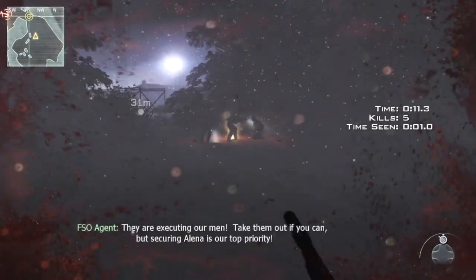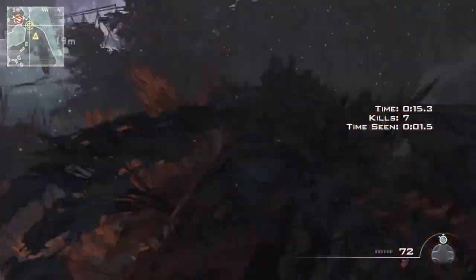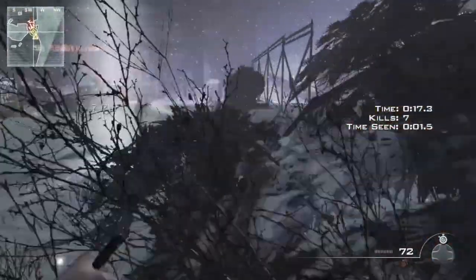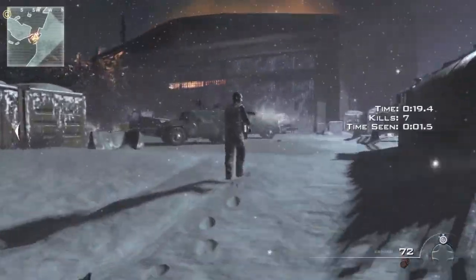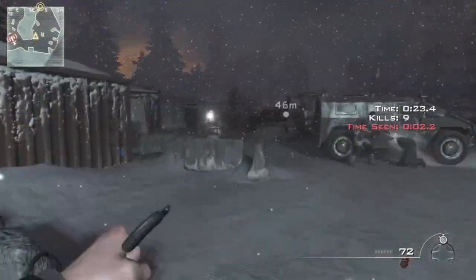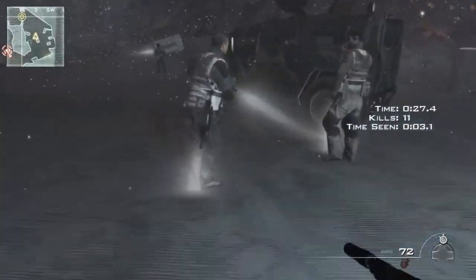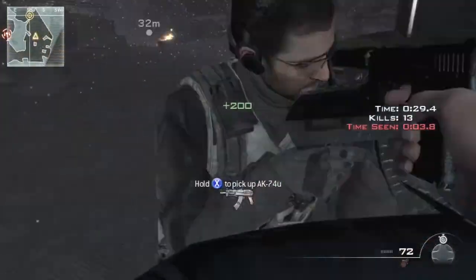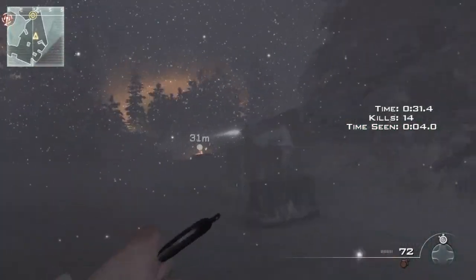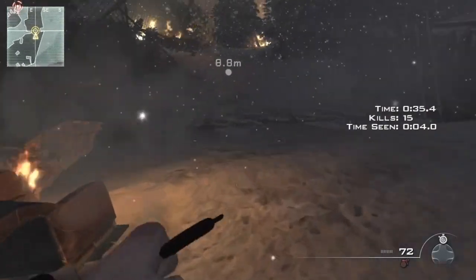Here we're going to save the first hostage — you just need to take them out and knife them. Make sure you don't miss or else it'll alert them. Past the light, knife this guy and take this guy out to the left, because he will alert the others — there's just not enough time to run out and knife them. This guy has his back turned, so no worries here, just make sure you don't miss.